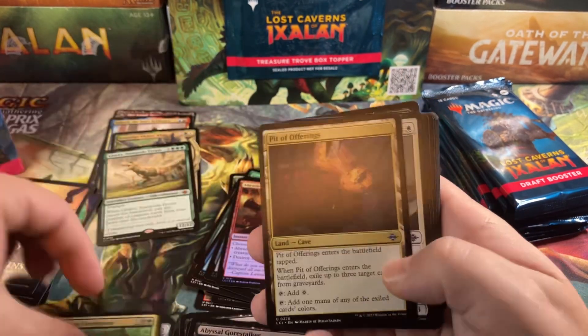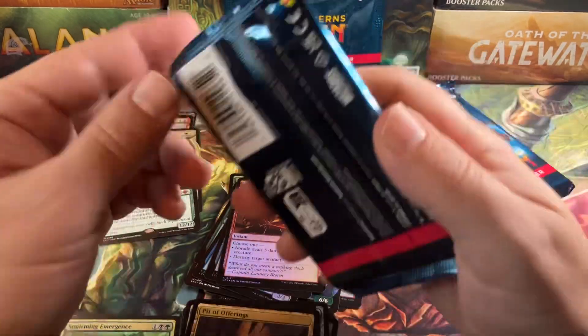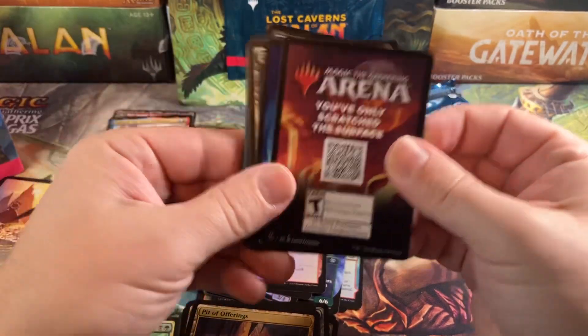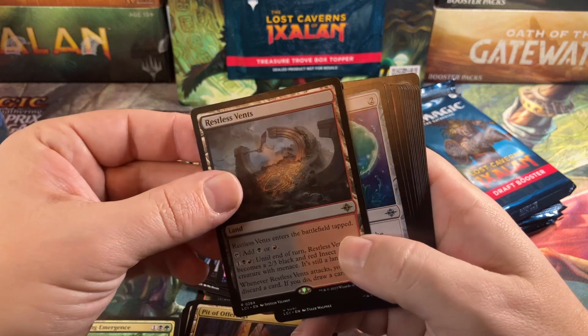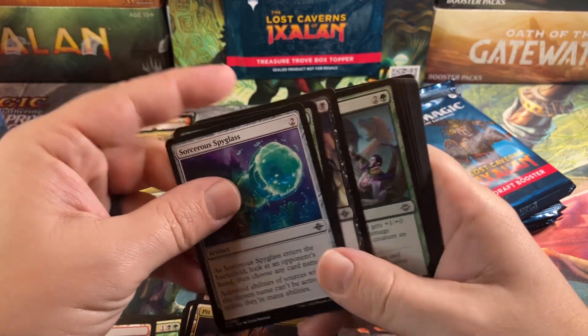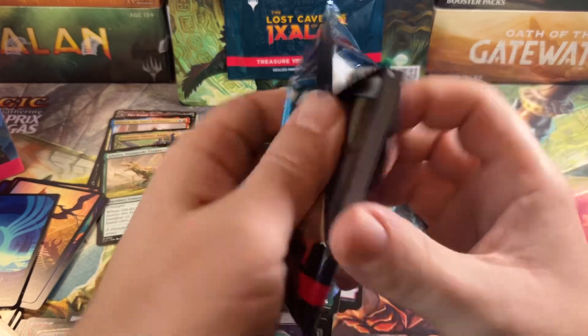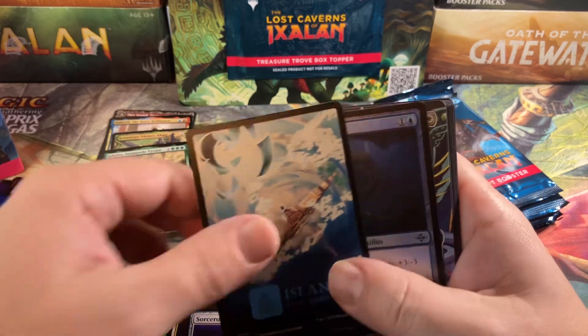Squirming Emergence — just sounds no... doesn't sound right, doesn't sound healthy. Restless Vince — and that's it. We have four mythics, and I don't think there's a whole lot of value going on there.